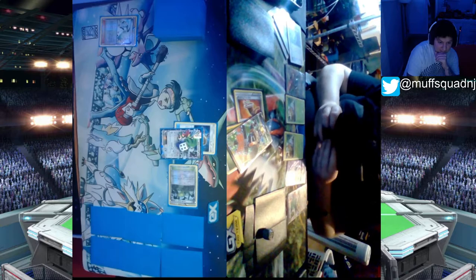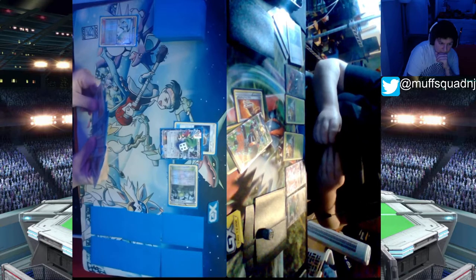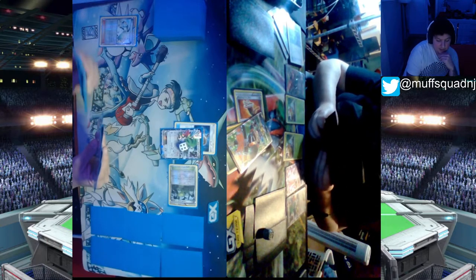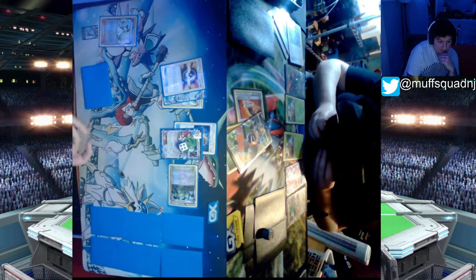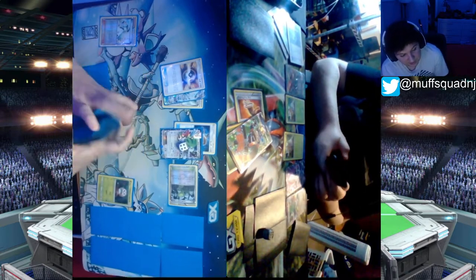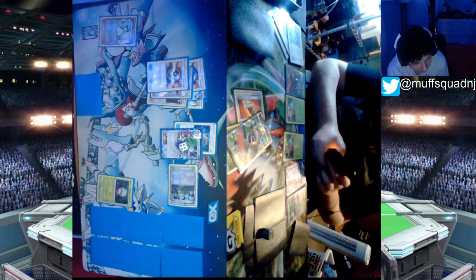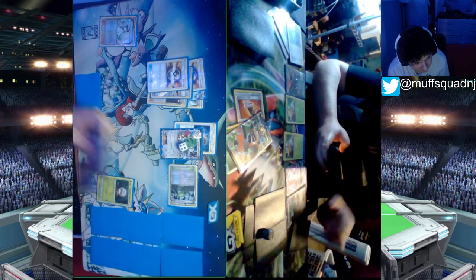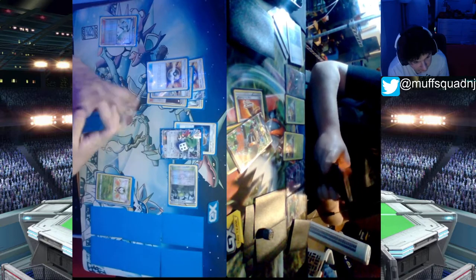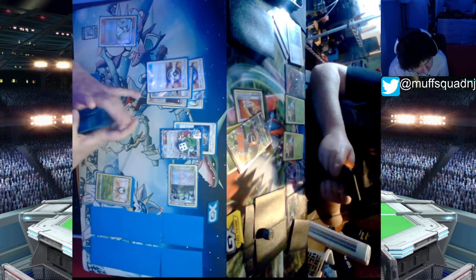I need to start setting up my board or I'm about to get donked. I have an Ultra Ball, so at least we won't be getting donked. I'm probably going to grab a Rowlet — I have to set up these Feather Arrows and an attacker. Worst case, I could Sky Return for 60 if I find a DCE, getting the Shaman off my board and preventing a two-prize knockout. Forest of Giant Plants is out, so I'm going to get the Dartrix. I play another Ultra Ball into Dartrix, getting rid of a Field Blower and a Lysander. The first Ultra Ball got rid of a Float Stone and an Alolan Ninetales GX.